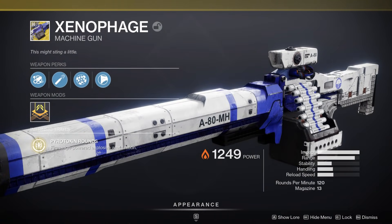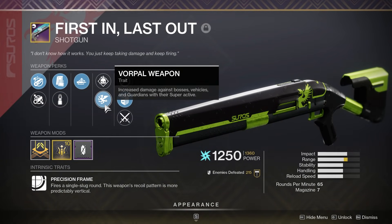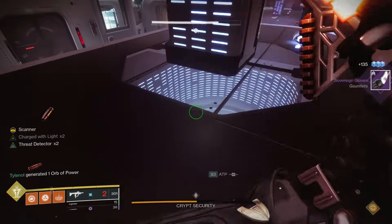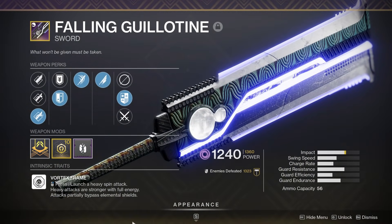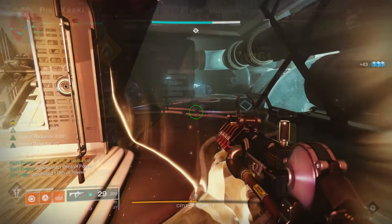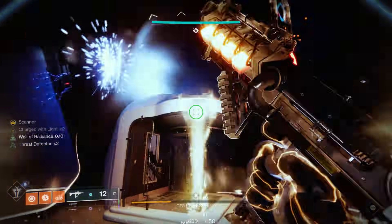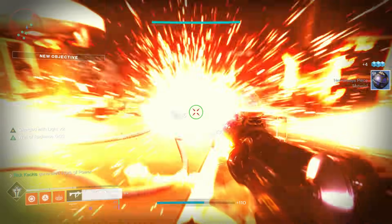For damage, something like Xenophage is fantastic, a good sniper rifle is great, but since you can be pretty close, a good shotgun like the First In Last Out with Vorpal Weapon is fantastic as well. Use a Well and a Bubble for increasing your damage output. You may want some people with the Falling Guillotine Sword equipped, because there are going to be some powerful champions with void shields and that just crushes through them. Additionally, you will have a few Overload Champions, so I'd highly recommend putting on Overload Grenades from your seasonal artifact, or Overload Rounds for an auto rifle.